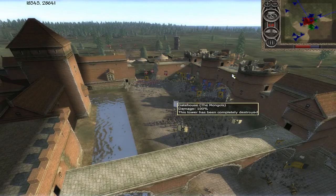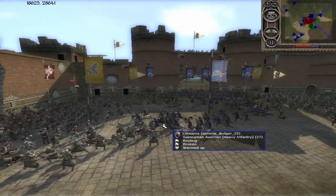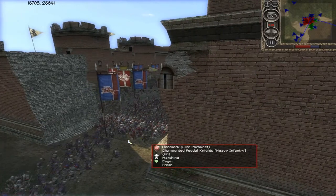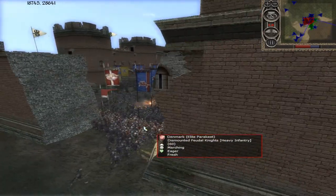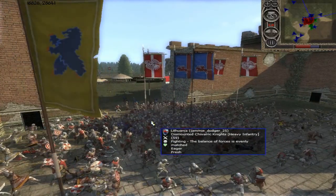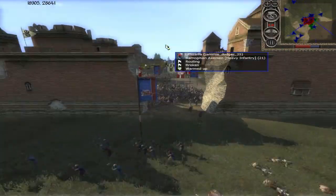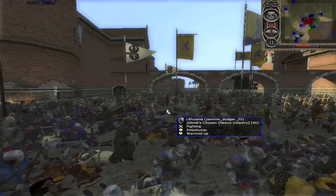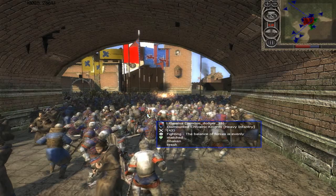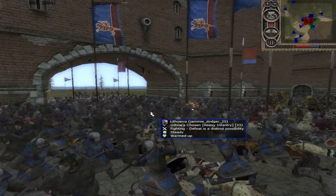We have some routing from the axemen — that is not good for Lithuania. Some routing from Novgrod too — hopefully they come back. This is not a great idea by Jamie Dodger 25, really clumping up the enemy. The Naffetunes are going to get a lot of kills here. You want to send in only two or three units through a gap at a time. The axemen are probably routing so early because of the Naffetunes — they will cause your men to route so easily. Novgorod is trying to contain this Lithuanian push.